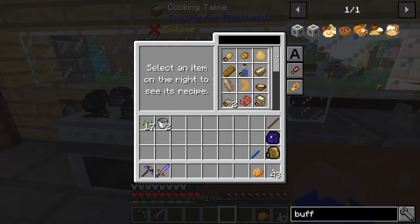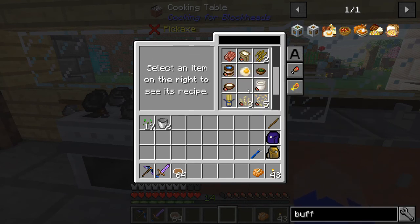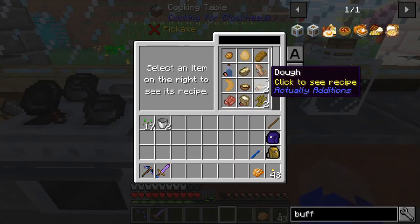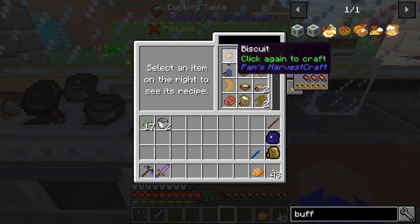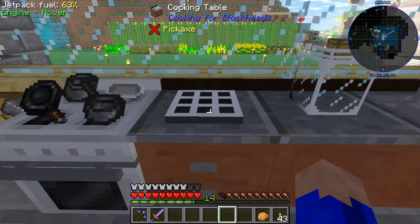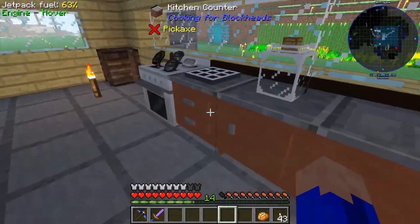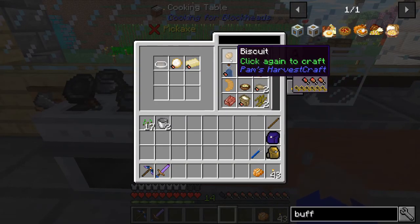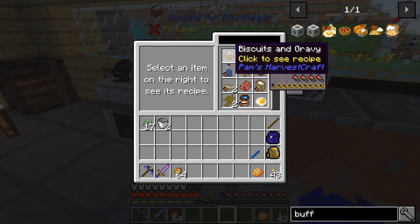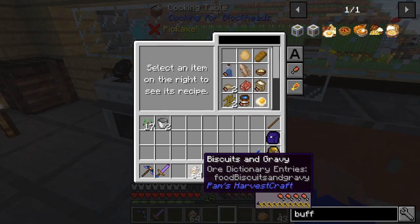So now we can make our gravy - simple, straightforward. Boom, there we go - got a full stack of gravy. Throw that in here. And now if you look we should be able to make the biscuit, which requires the butter and the dough. Wait, did we already make the biscuit? No we didn't - we skipped the actual final product of making the biscuit. That is kind of humorous. So we got our biscuit now, and now if you look - biscuits and gravy. Boom, we now have 64 biscuits and gravy.